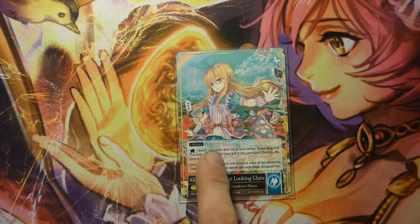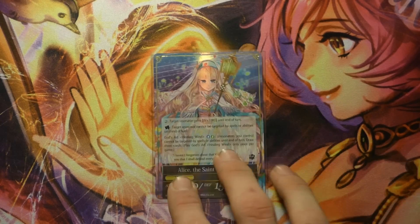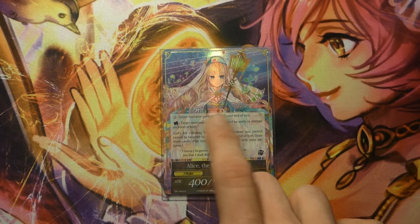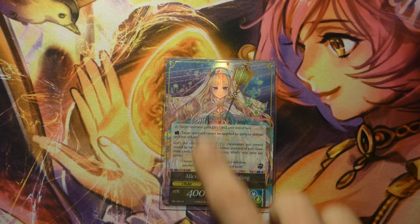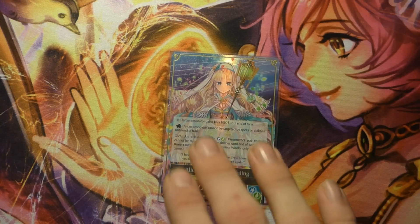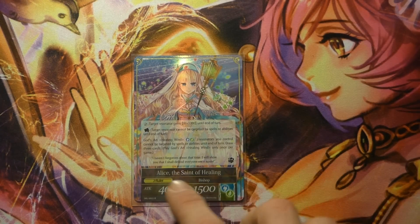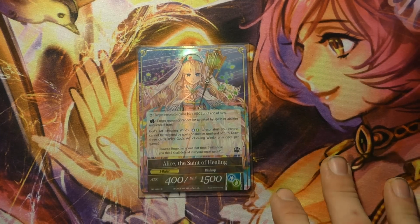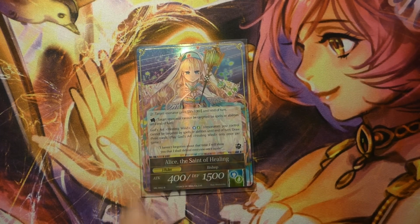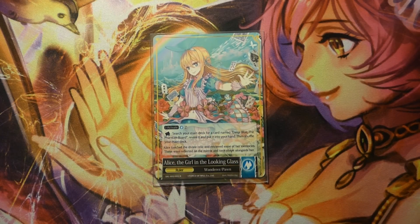She J-activates for one void and one blue, and can also rest to search for a Deep Blue Phantom board — though in this deck there are none, so that ability isn't as used. Her J-Ruler side lets you pay two void to give any resonator plus 1000 defense, which is a big deal. You can also rest her to give target resonator hexproof. I've used this multiple times where opponents tried to play something on their own resonator and I gave it hexproof instead. Also, you can pay one green and one blue for her God's Art, which gives all your resonators hexproof and lets you draw three cards — an ability I've used even when I didn't need the hexproof, drawing into two thunders to finish off a game. The card is way more versatile than people realize, and I feel Alice can break through pretty soon.